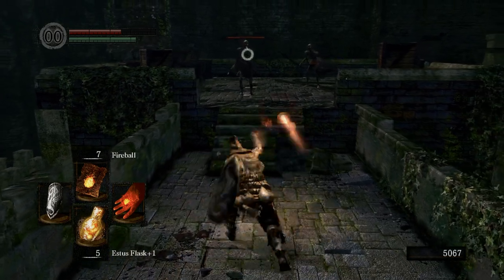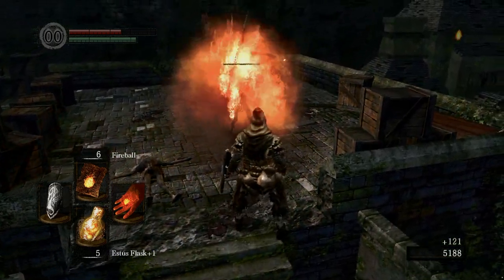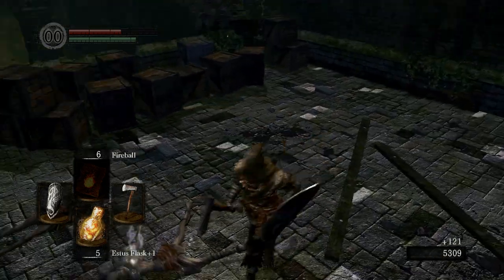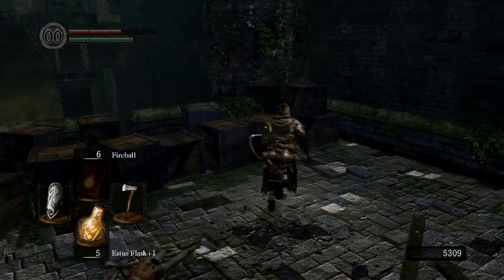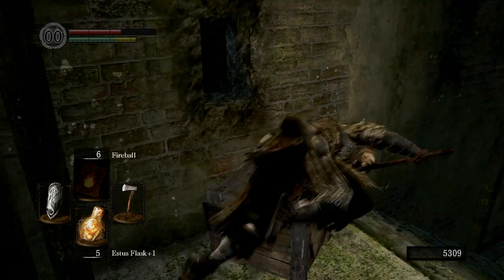These guys I'm just going to take out with fire — they're just burning to death, because those guys are really just a pain to kill. And look, we even got a titanite shard. Titanite shards are good for upgrading weapons.